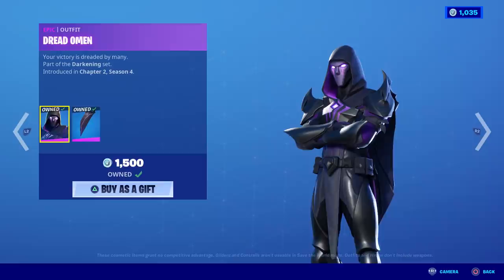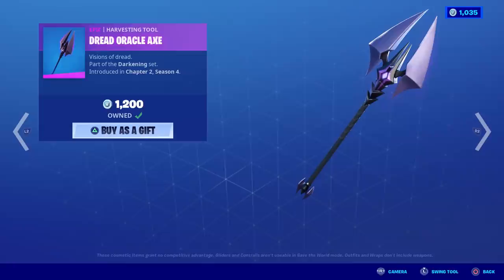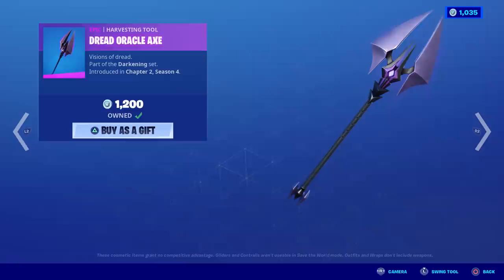Dread Omen comes with the cape as well as the skin itself. If you want his pickaxe, it's right here — it's called the Dread Oracle Axe. You could use this with the female skin as well. This is the secret reactive item. It doesn't say anything about being reactive, nor does it say it's even animated, but you can see the crisp purple crackles towards the top center of this pickaxe. It's kind of animated, but it's super reactive as I'll show you in just a second.